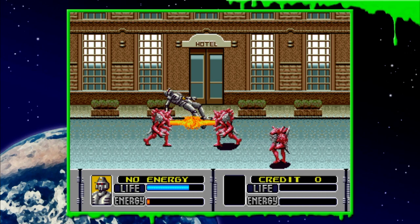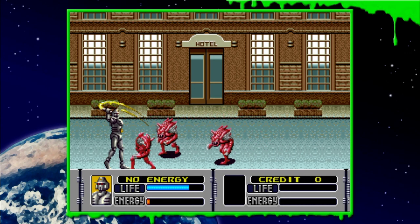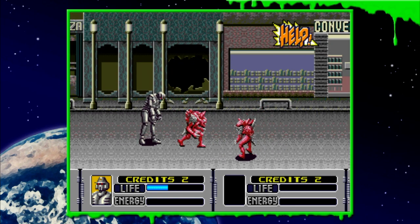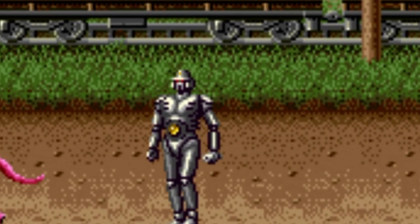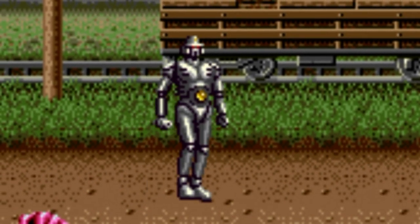Most of these attacks happen randomly with the push of one button, but it's still pretty cool. You can even get a dodge roll, meaning that Alien Storm is the grandfather of Dark Souls. Also, the top half of my robot guy doesn't move at all when walking around — that's hilarious.